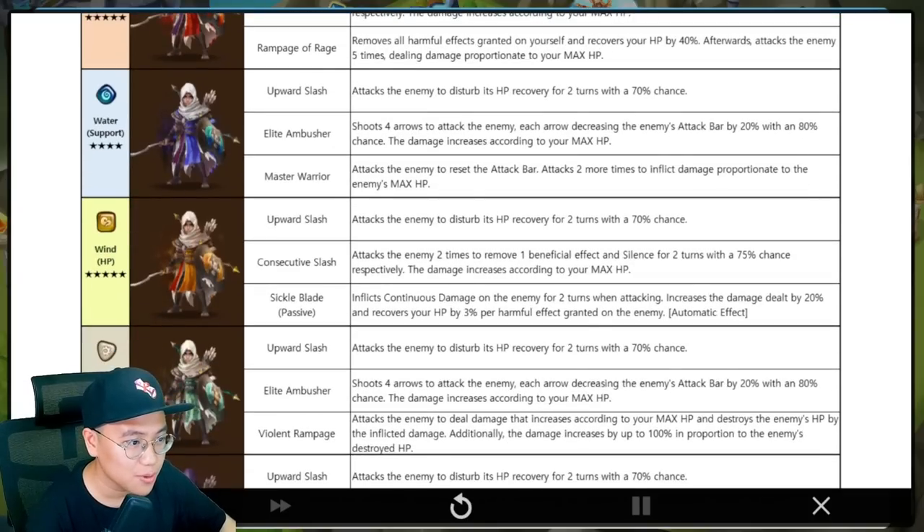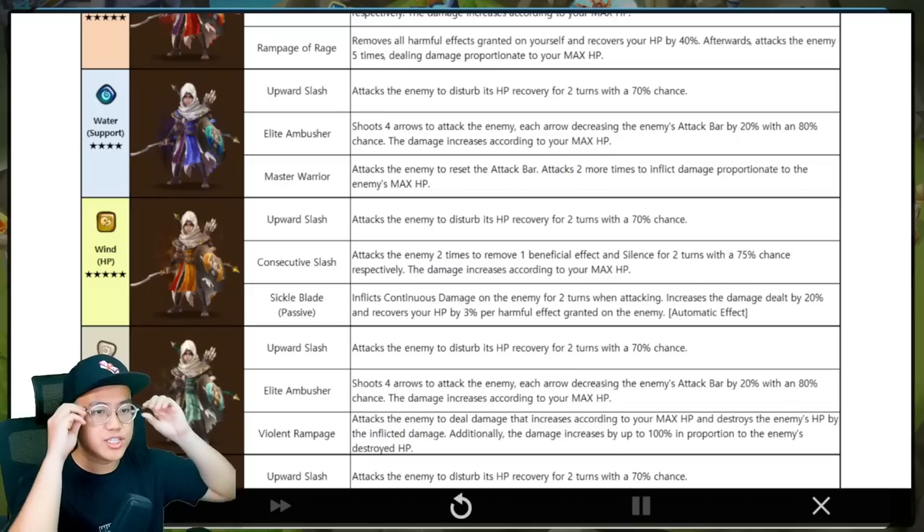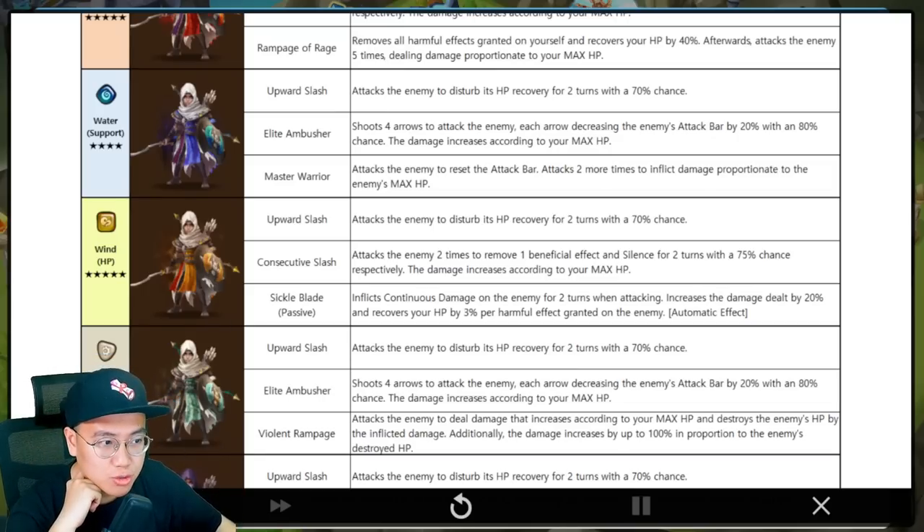The Wind Bayek. So we have the strip into silence — decent skill. Skill 3: inflict continuous damage on enemy for 2 turns when attacking — like a Melilla kind of situation where every turn you can put DOTs on the enemy. Increase damage by 20% per debuff, and recover your HP by 3% per debuff granted on the enemy. So every turn you can put DOTs, do more damage according to debuffs, and heal. Is it a GB12 kind of thing? Definitely not good for bosses you can't put continuous damage on, but for GB12 you get this. I can't really think of anything you'd use in PvE here that Melilla isn't superior in, because Melilla has AOE slow and attack bar reduction.